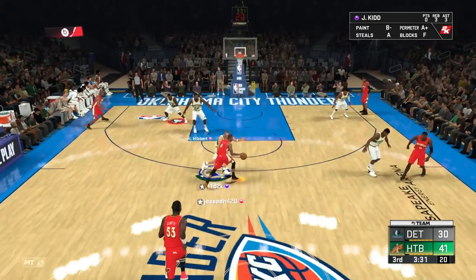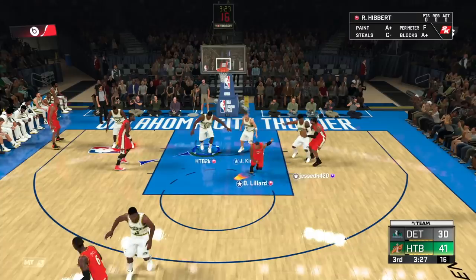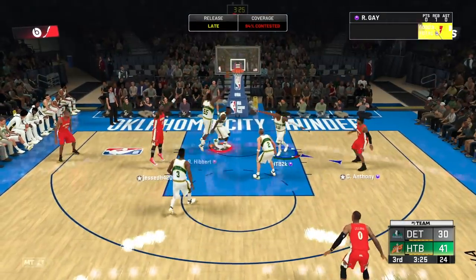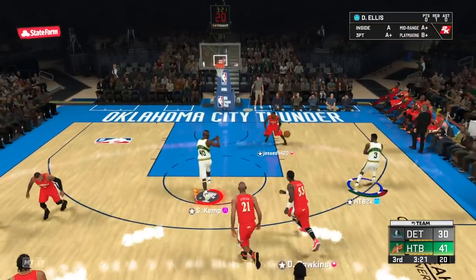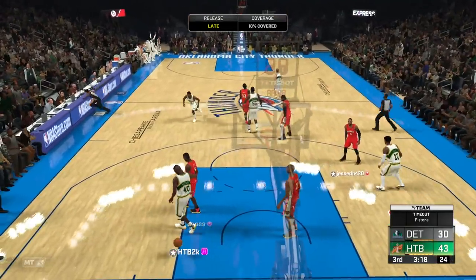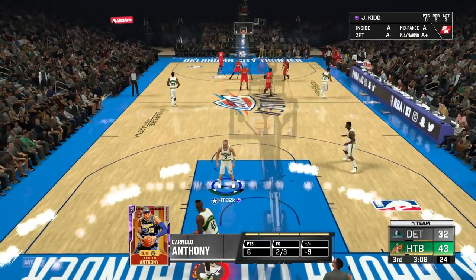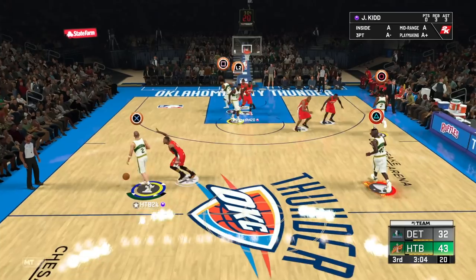One thing I also need to remember this year is I can't play hard with just one player the whole time — I gotta remember to call my timeouts or I really suffer. He's just taking dumb shots that he's been taking the whole game. Nice pass to Kemp — gotta see some more dunks from him. I'm really surprised Sean Kemp doesn't have a slashing takeover yet. Back to the pick and roll offense because it is just so consistent this year.